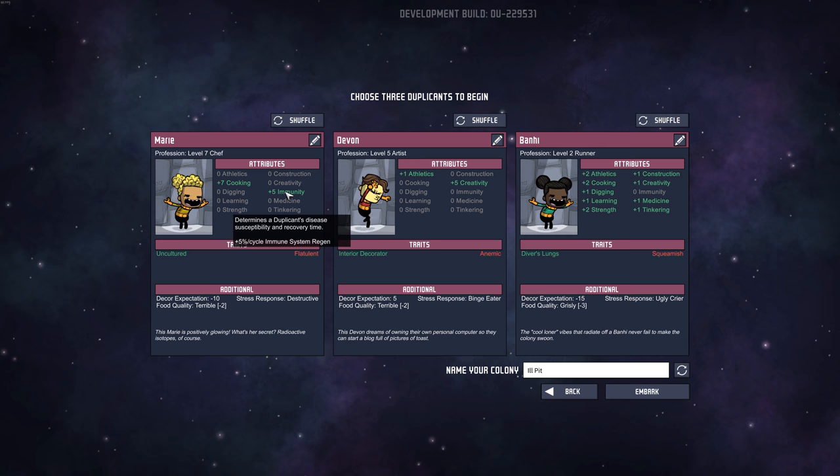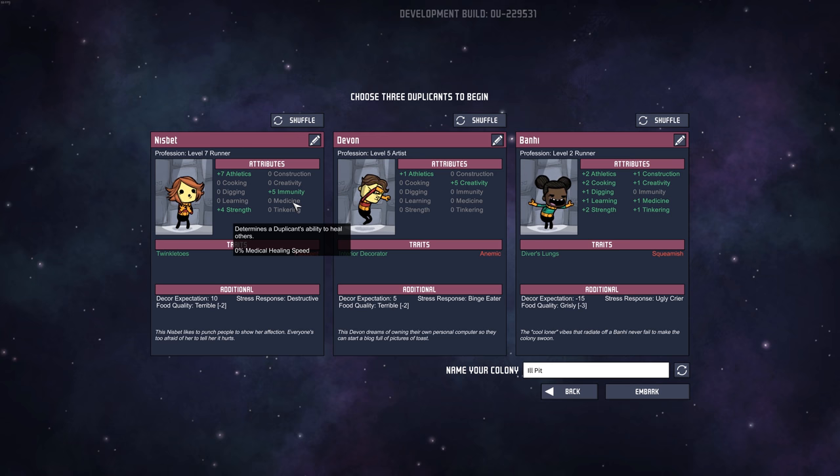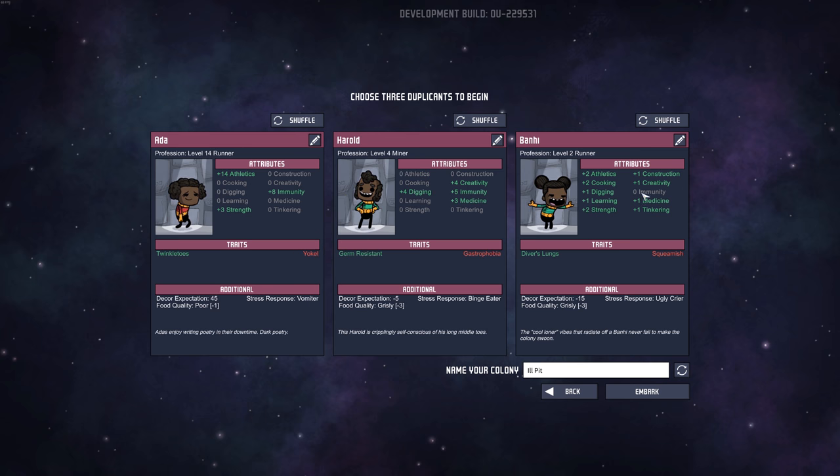When you pick characters, there's a new attribute: Immunity. There's also Medicine — it determines the duplicant's ability to heal others. So that's interesting. I'm going to go with these three; I'm not too picky. I just want to get in there and start playing. Coughing Moonface... Space Camp — I like Space Camp.